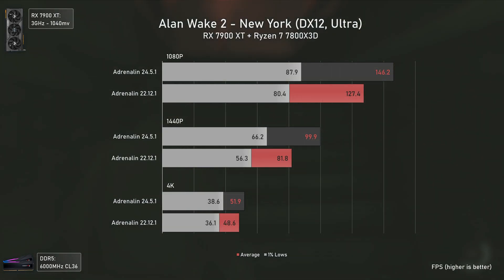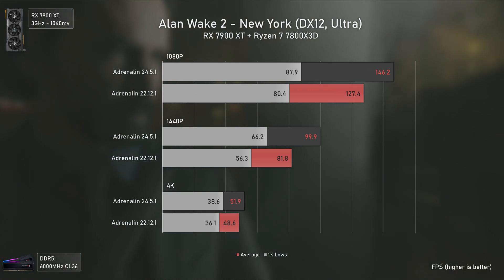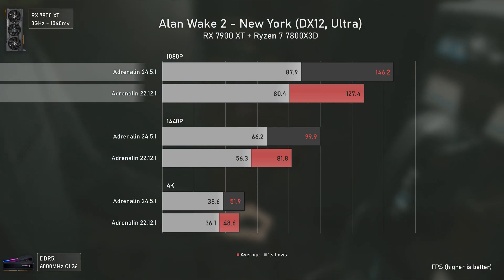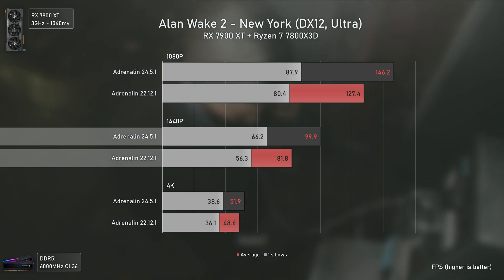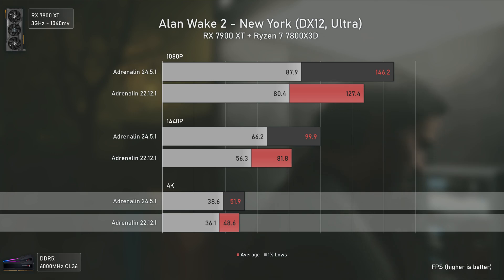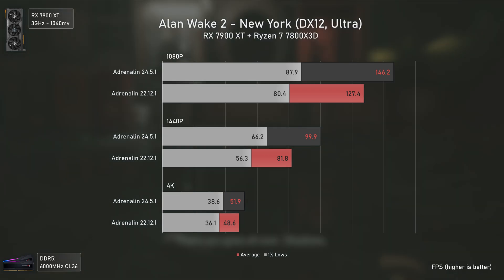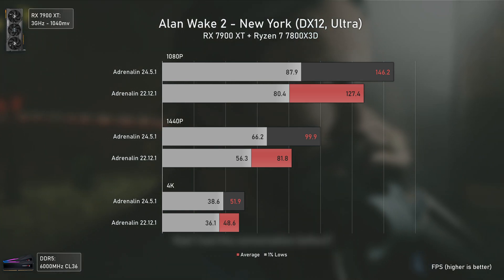The last game tested is Alan Wake 2, where we can also see a performance increase, though quite mild compared to some previous ones — the 22.12.1 drivers were already running the game quite well. With the 24.5.1 drivers it is 15% faster at 1080p, 22% faster at 1440p, and 7% faster at 4K. The most noticeable improvement is at 1440p, going from 81 to over 90 FPS, which does make a difference in terms of smoothness.